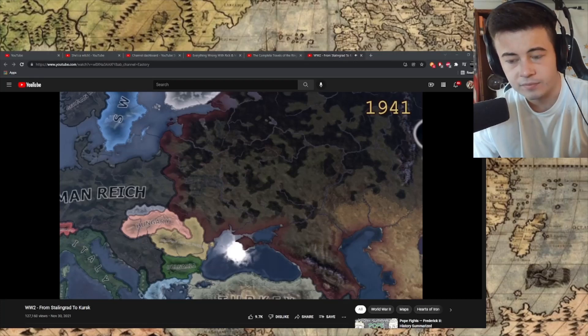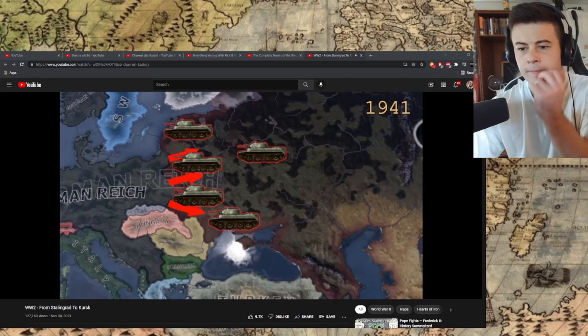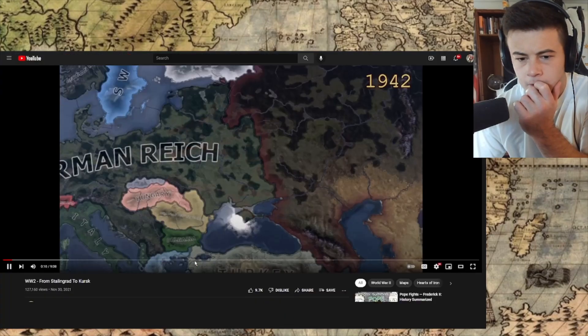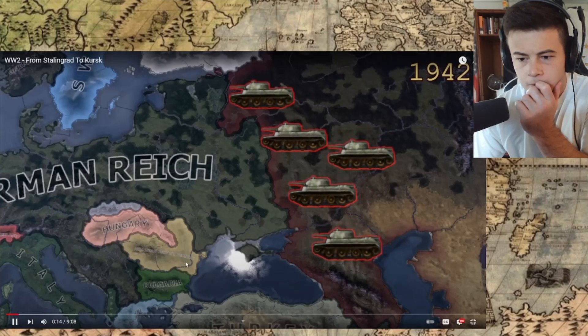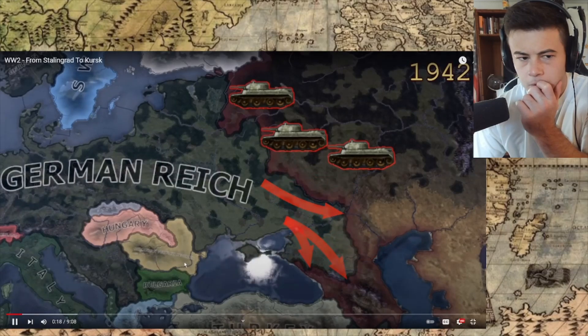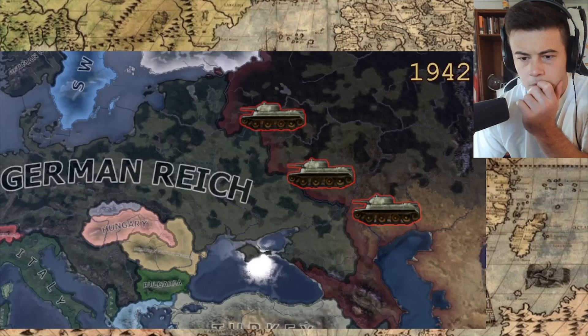In 1941, the Soviet Union had 25,000 tanks. These were decimated during the German invasion, but during the next year the Soviets had produced another 25,000 tanks. The German operations could destroy only part of them. By the winter of 1942, the Soviets had enough tanks for a large counter-offensive.